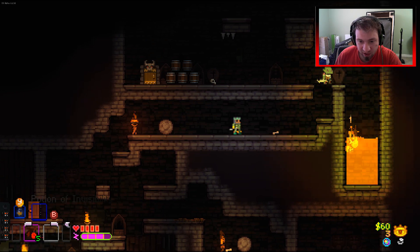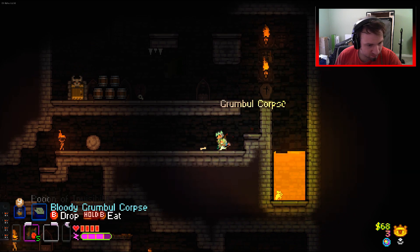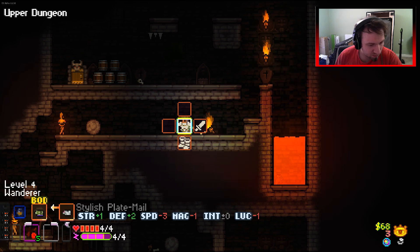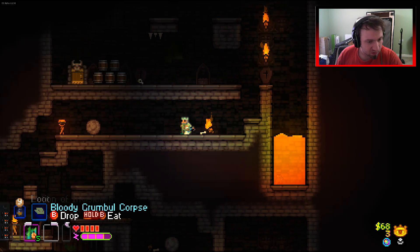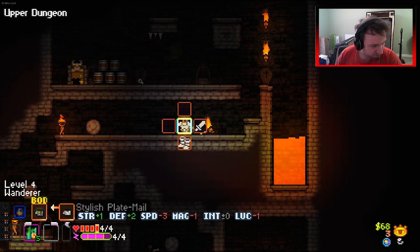That rat caught itself on fire - easy kill. Stylish plate mail - minus three speed though. Our jacket gives us plus one speed, plus one mag, plus one luck. I think I would prefer the plate mail actually - but it's just giving us the strength because it's stylish.